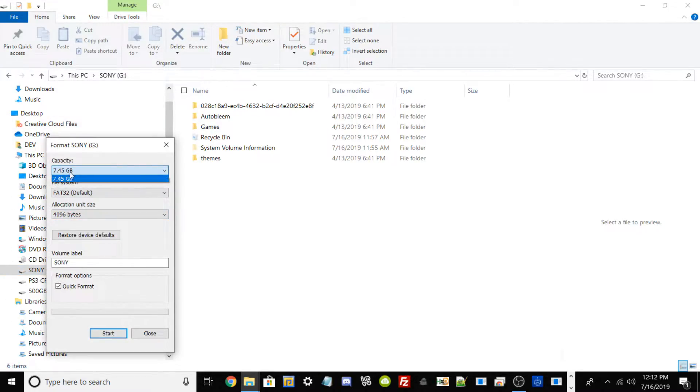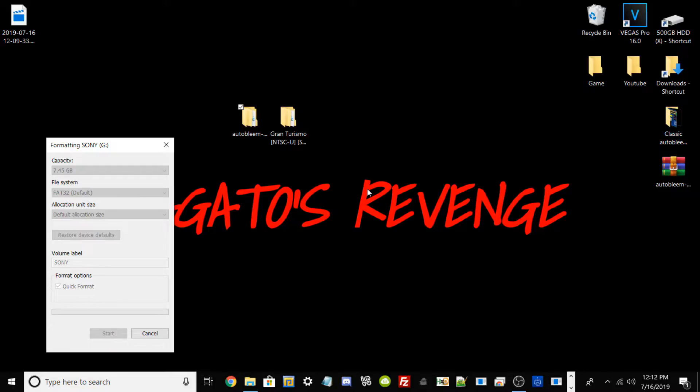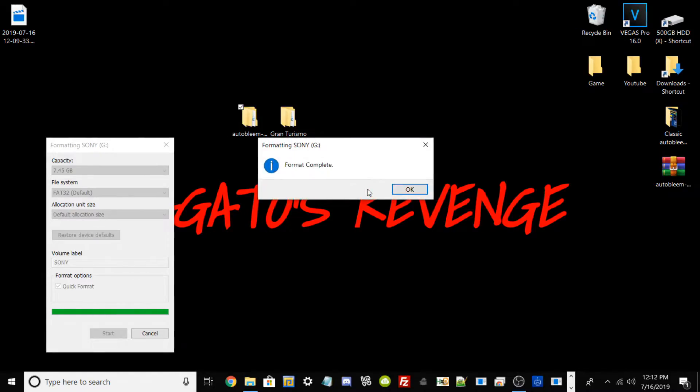So assuming that you already backed up your USB drive, or you just got this USB drive and it's new, we can go ahead and get started. Right-click and go to Format. You'll get this little window — make sure it's on the highest capacity size. Where it says File System, make sure it's on FAT32. For your allocation unit size, make sure it states default allocation size. It's very important that you label your USB drive in capital letters as SONY.